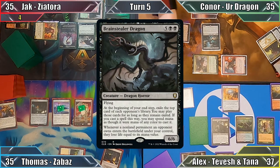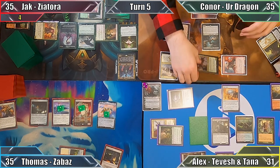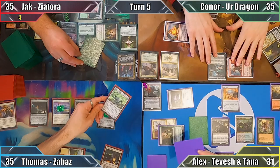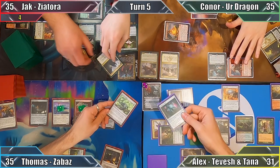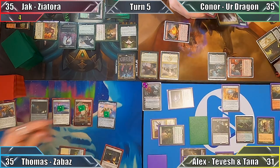Connor puts Brainstealer Dragon into play, drawing a card from his enchantment, and damage then occurs. The Planeswalker is decimated, Alex takes six, and Connor moves to his end step. He exiles the top card of each other player's libraries thanks to Brainstealer Dragon, who then returns the Ur-Dragon to the command zone, and passes to Alex.